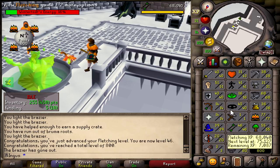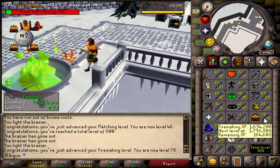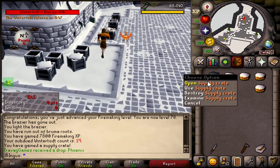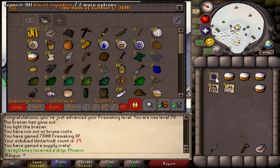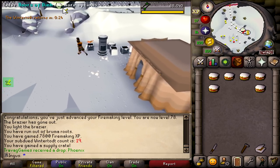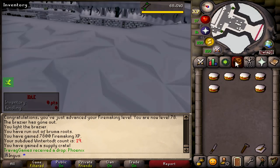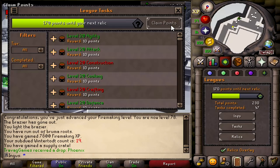There we go - finally level 46 fletching and we just got 800 total level. I might stick around just to get 80 firemaking so I can get the points for it. I'm starting to think it might not be worth holding out on the relics just to do fishing. With the triple loot it'll be a little more work but fishing isn't the most important thing anyway - agility is. But fishing, not really. So I might just unlock those perks now.